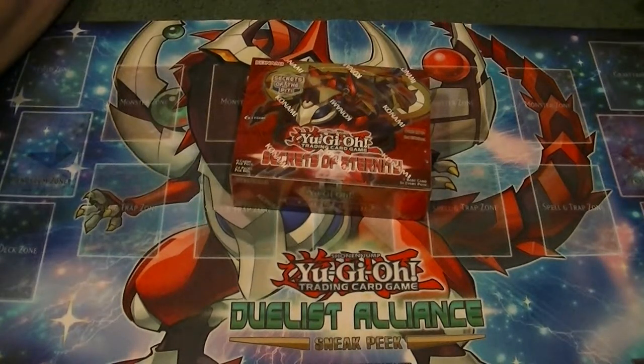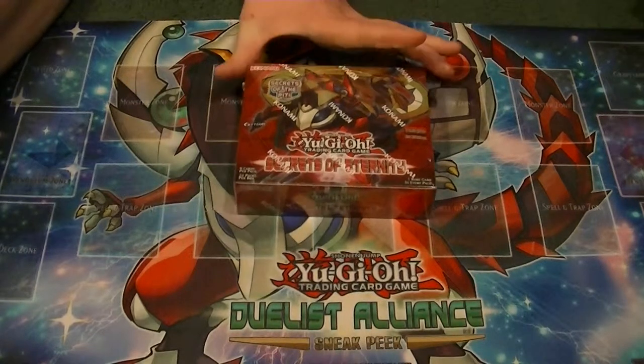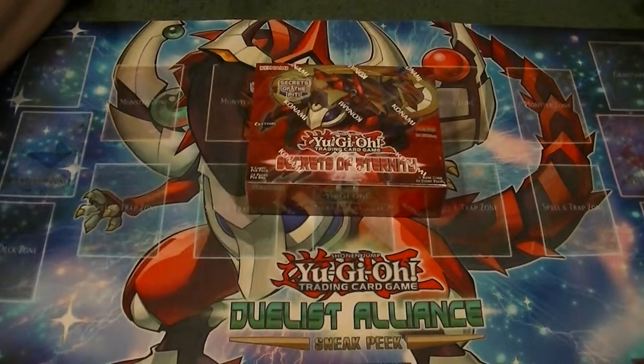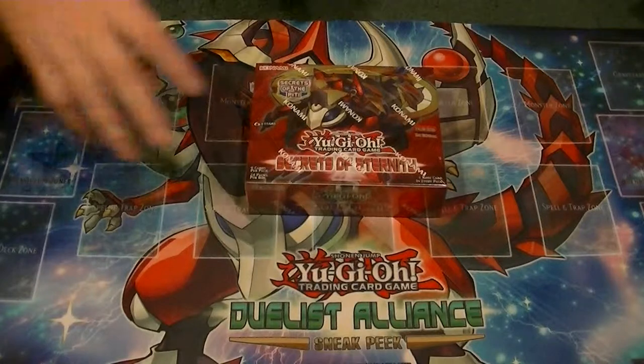Ladies and gentlemen, boys and girls, children of all ages, this is Supreme Dragon and Hidden Assassin Pain. As Hidden Dragon, I connect you today with six boxes of the new set, Secrets of Eternity, purchased from davidadamscarverworld.com. There are links down in the description below. Don't forget to like, subscribe, and leave a comment about what you think of our boxes, and check us out on Mondays, Wednesdays, and Fridays, and sometimes on Saturdays. I believe I've covered everything.